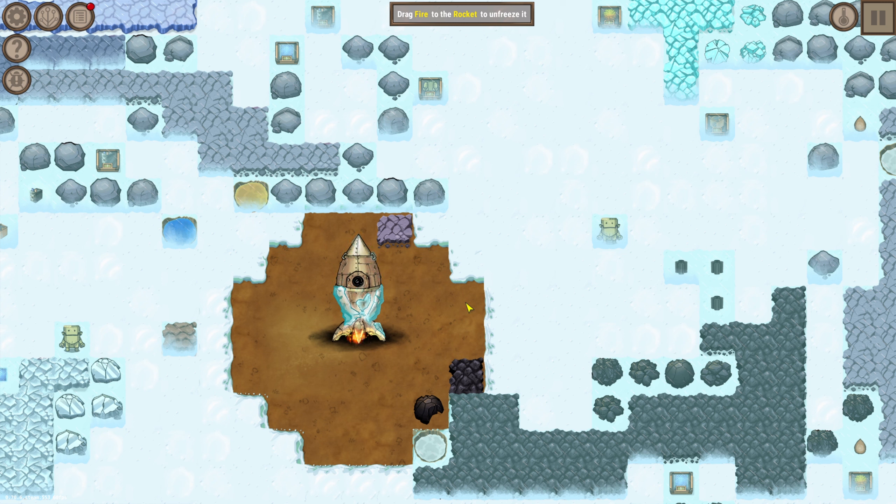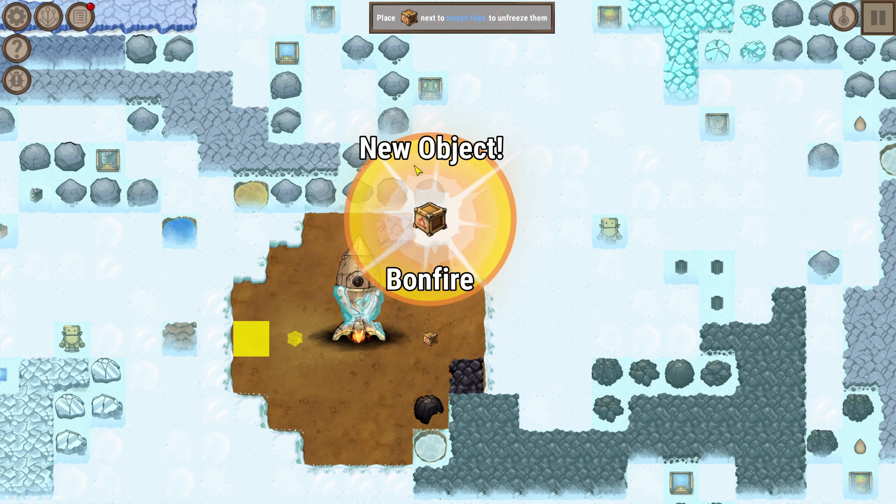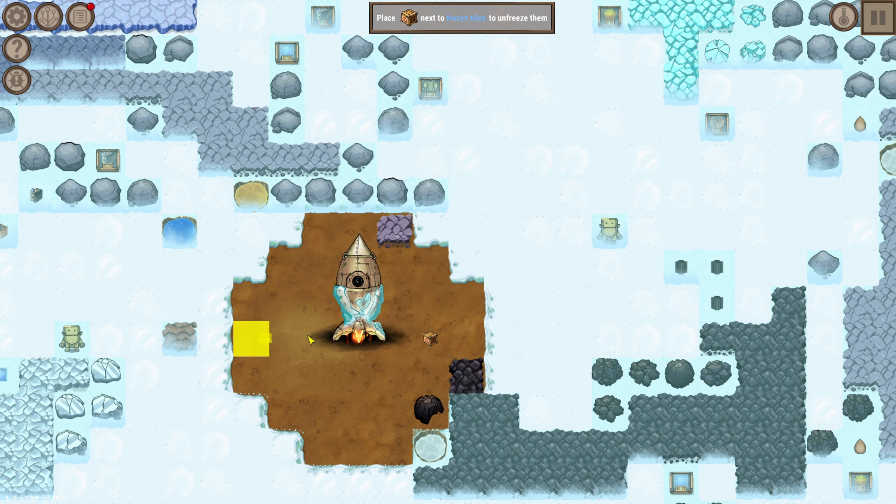New object: fire. Drag fire to the rocket to unfreeze - there we go, that's cute. I guess we're going to need more fire - oh wait, no, we did it! New object: bonfire. Place next to frozen tiles to unfreeze them. Put that there, now we have the light with a fire. Oh, this is fun!